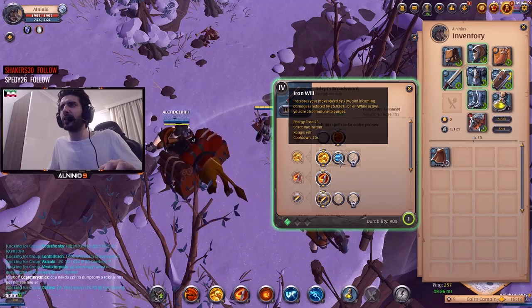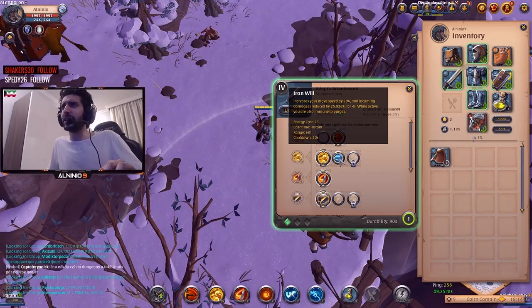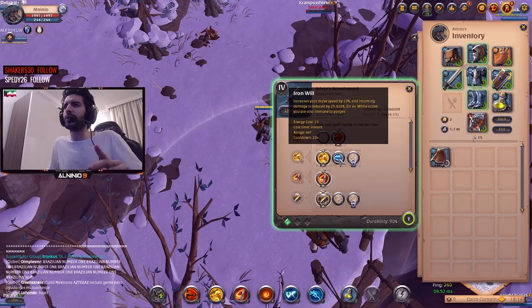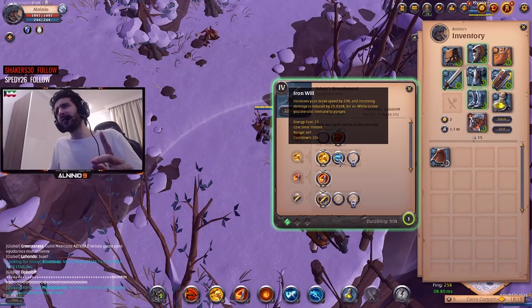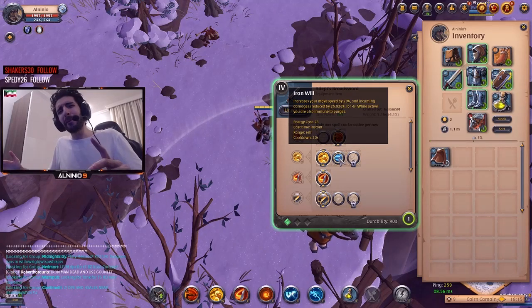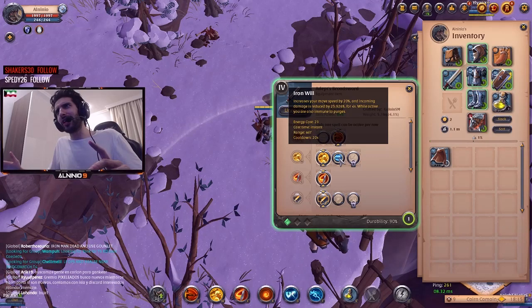I never go Iron Will. It increases your move speed by 20% and the damage you receive is reduced by a certain percentage for 4 seconds. That's okay, but you're not exactly a tank — you're kind of like a semi-tank, because you actually do a lot of damage.